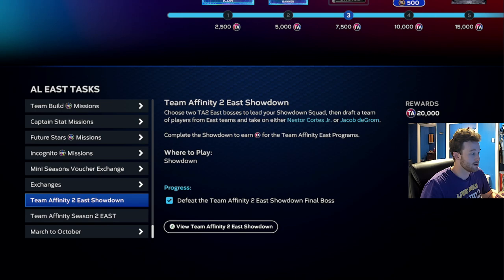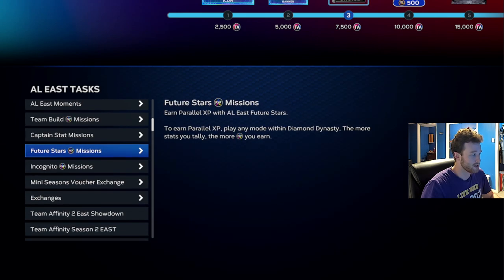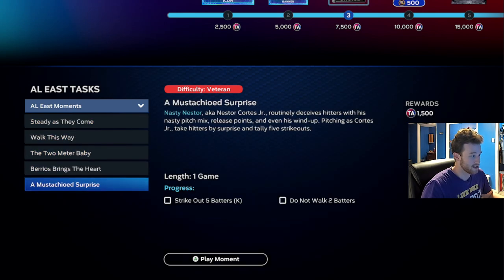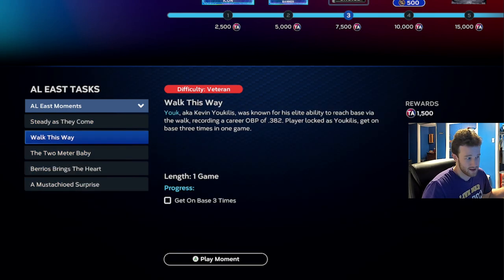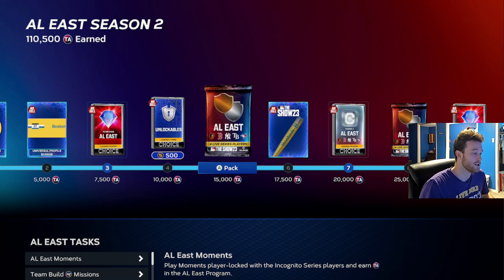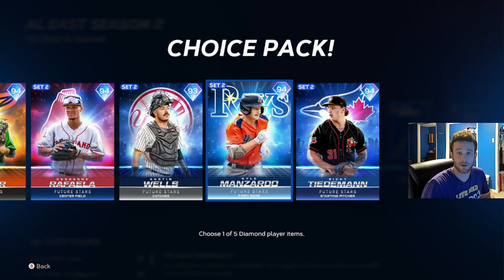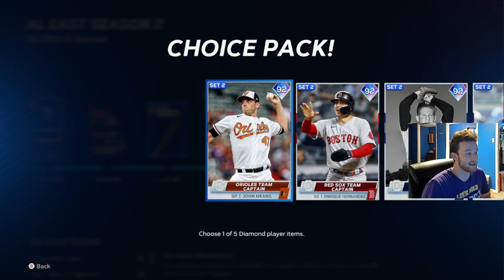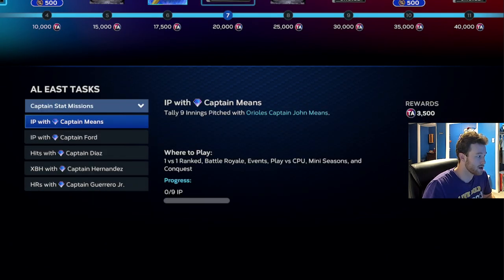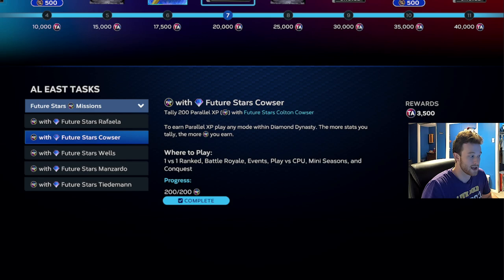That's going to put you at 20,000. If you do the top end one, that's going to put you at 30,000. And then we're going to have some of these AL East moments — I think these are 7,000 or 10,000, something worth that in Team Affinity bonus. So you're looking at at least 20,000 if you do the bare minimum. That's going to get you a Future Star from one of these teams and a Team Captain from one of these teams. And what you're going to do with that is your Captain's stat missions and your Future Star's PXP mission.